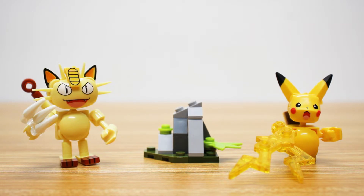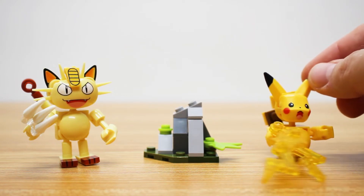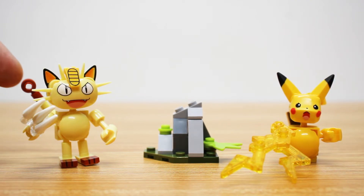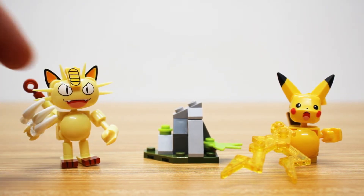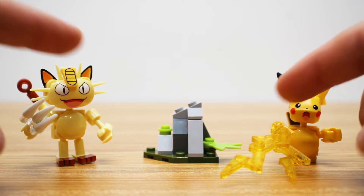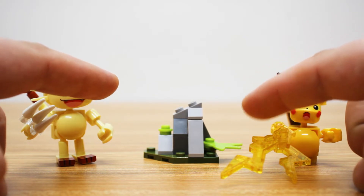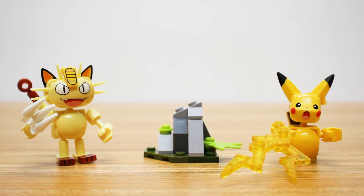These ones were fun to build because they're very similar to the last Pokemon set we got with the Kanto partners. We also get a very similar Pikachu, but with a different headpiece and a different print there. We get lightning that you can attach on either hand or onto the tail. On Meowth, we get a set of claws, though unfortunately only one set — you can interchange it between the hands, but it would have been nice to get a second set. We also get a scenery piece at the back with a little mountain that you can perch either of them on. So these ones look great — let's take a closer look.